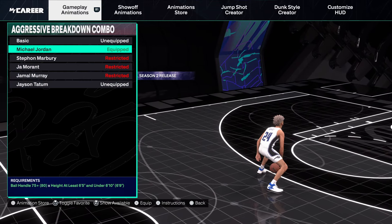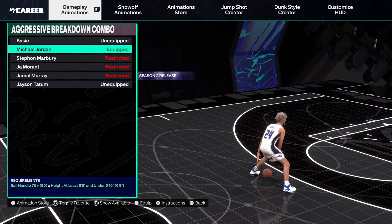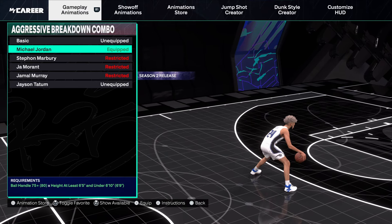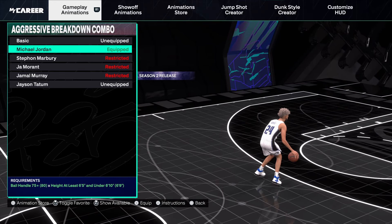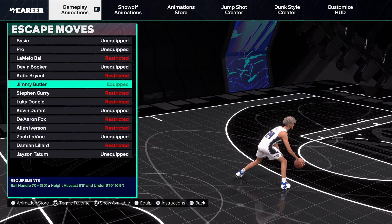Aggressive breakdown is Michael Jordan — this is literally the reason why you go 75 ball handle. If you don't care for this dribble move you could go 71, but the Michael Jordan aggressive breakdown combo is the reason you go 75 ball handle.